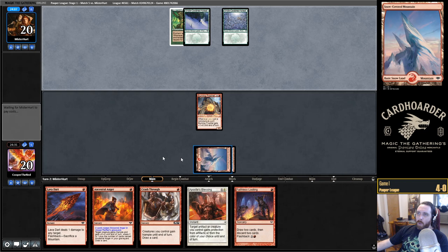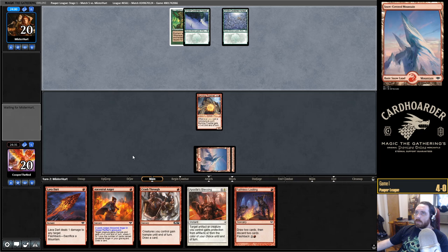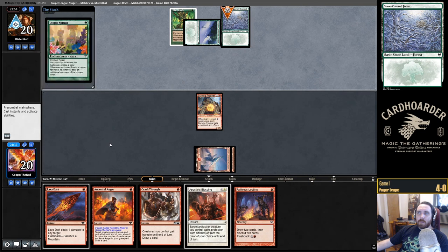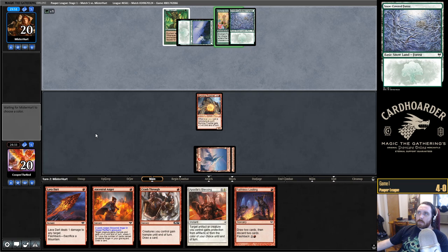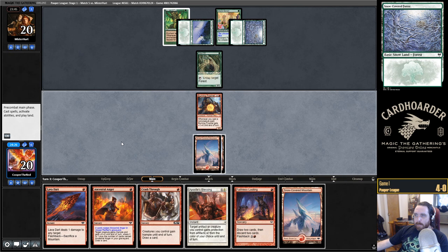I absolutely did take a moment to think I should be playing regular Mountains. And then I thought, I don't have 17 copies of the same Mountain unless it's snow-covered. Opponents don't need the same art on their lands. We're going to kill that. Don't Lightning Bolt my Prophet. And we get a land — nice.